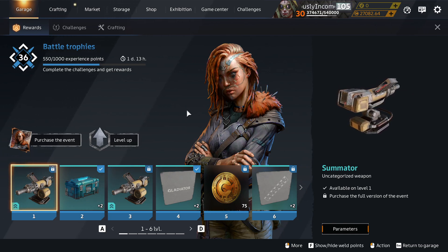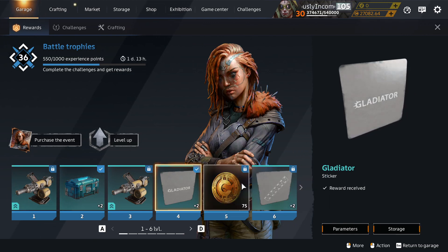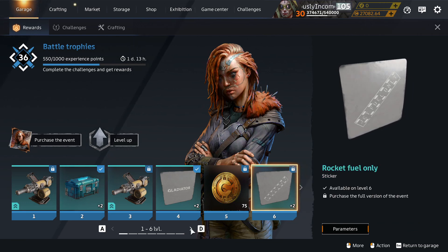What tradable stuff do we get from it? Gladiator sticker — well, that's not new, is it? Hundreds of them around. Rocket fuel only — that's not new either.